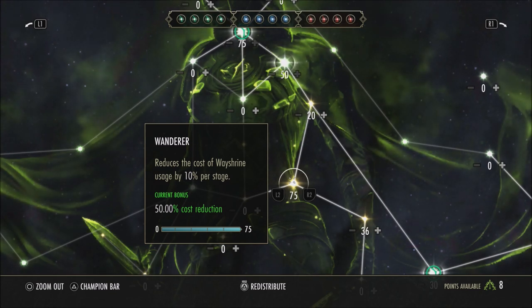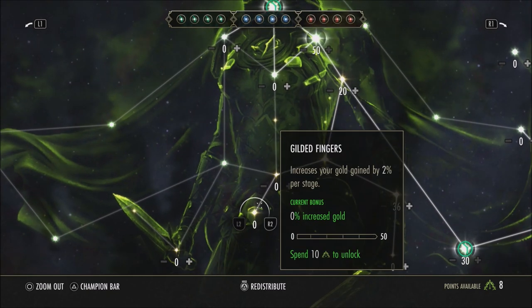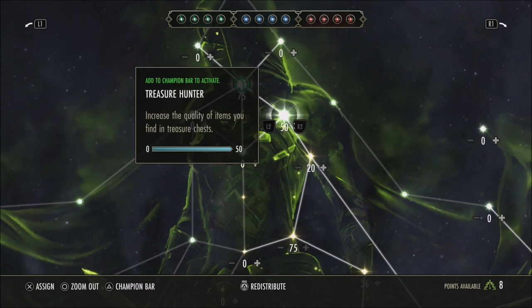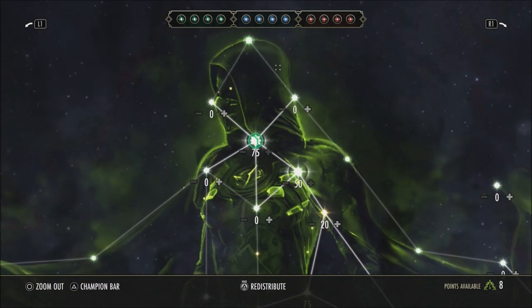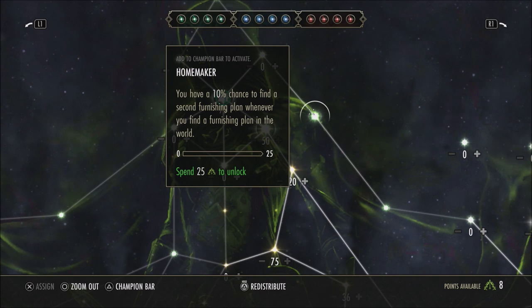Wanderer is great — I always recommend it if anyone asks me in game what to use in the green tree — because it reduces the cost of wayshrine usage. If you need to fast travel somewhere and don't want to go to one of your houses, it's going to be a lot cheaper to travel to those wayrshines. When it comes to other things like Fortune's Favor, Gilded Fingers, Meticulous Disassembly, Treasure Hunter, Steadfast Enchantment — there's a lot of stuff here that people use. Even Gifted Rider, Warmth, Plentiful Harvest which gives 10% double nodes — I use that on my farming character.